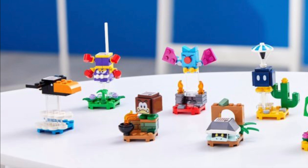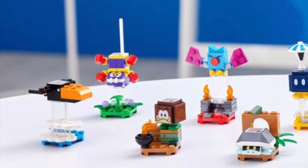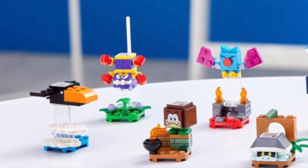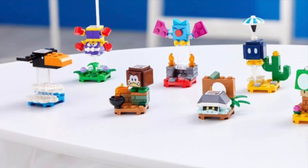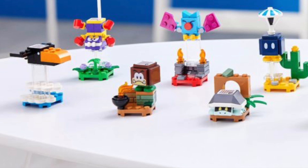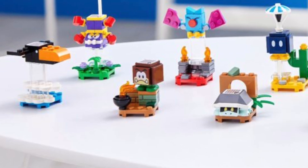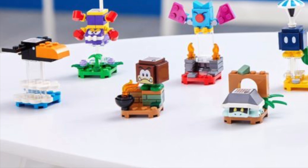Moving on to Scuttlebug — this is a brand new character we have not seen before, and I really love the use of color on him. The face on him is just precious. Next, we've got Galoomba, also a character we haven't seen before. We've gotten a bunch of Goombas, pretty much in almost every set, but this is a new Galoomba with a brand new face printing, which I'm a fan of. I think he's cute, and he comes with a little cauldron with some fire.